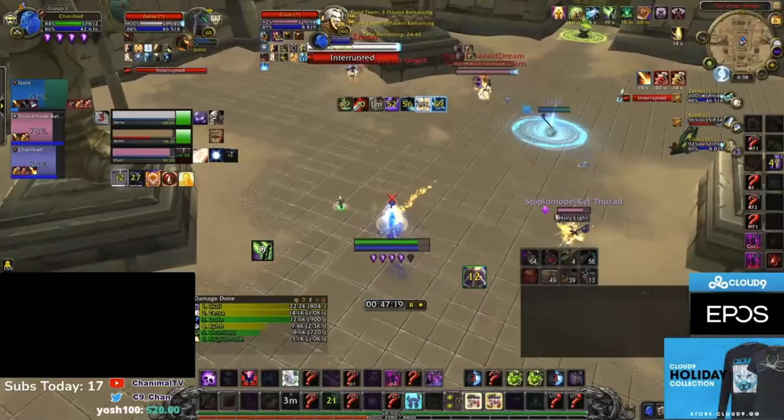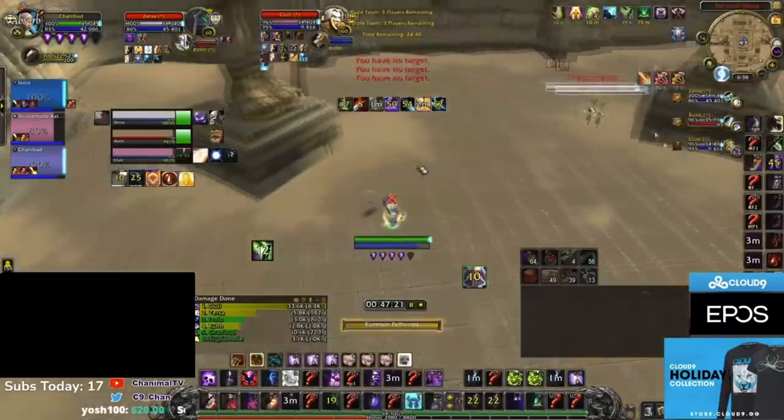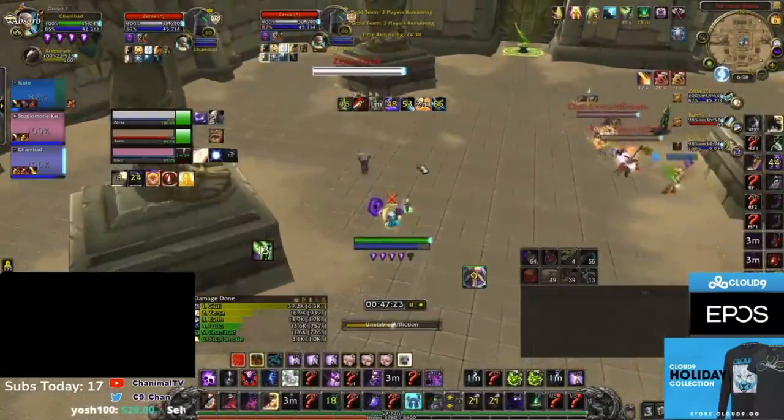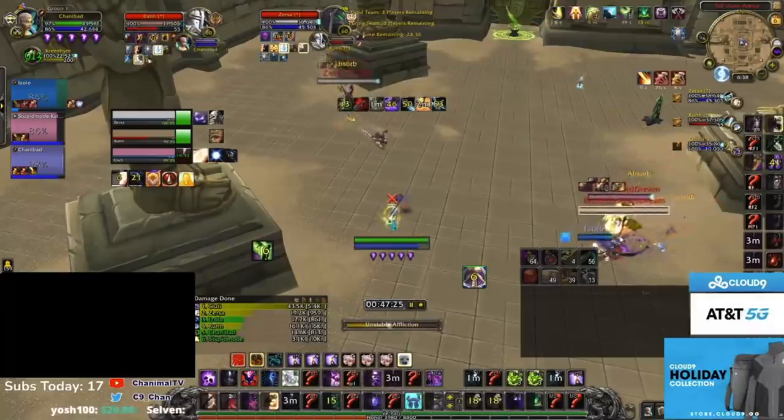I can't stress how important this is. In every Arena game as an Affliction Lock, you need to make sure Corruption slow is on everyone in the game. The less they can move, the more obvious what they're trying to do becomes. Basically it optimizes your kiting path and minimizes their uptime on you. Make sure you're keeping Corruption slow on both melee and especially on the Priest as well, so he's unable to chase the melee training you.